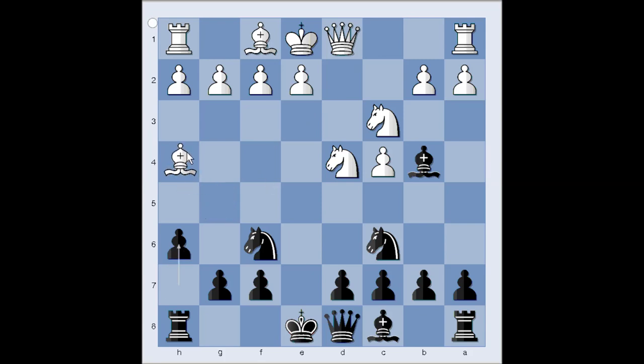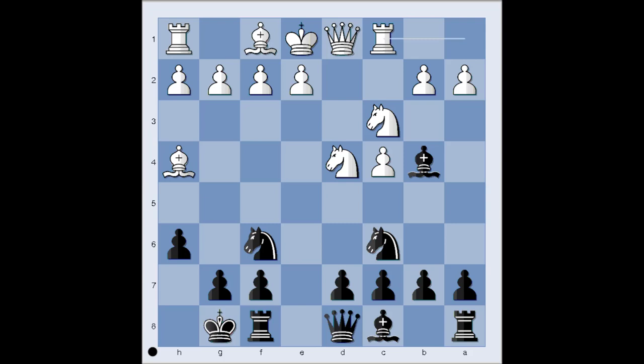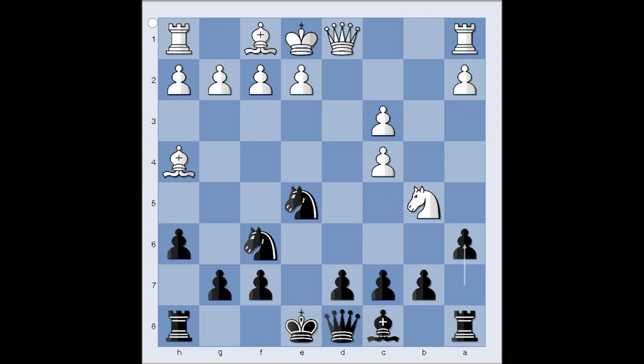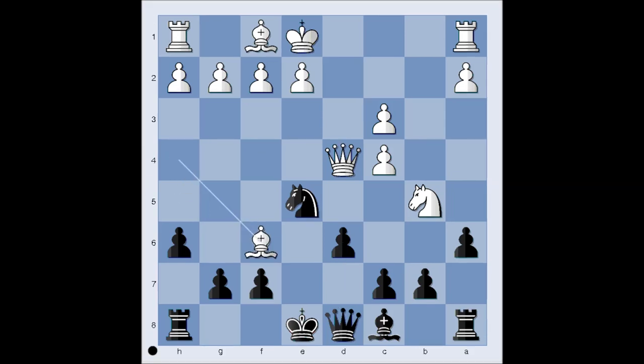h6, attacking the bishop. Bh4, and black captures the knight on c3. If Sozin castles kingside, then white would play rook to c1. So we have bishop takes knight, damaging white's pawn structure. Pawn takes bishop, Nxe5, Nb5, a6, Qd4, attacking the knight on e5, d6. Bishop takes, bishop takes knight, and if queen takes, then knight takes on c7 check, winning the rook.